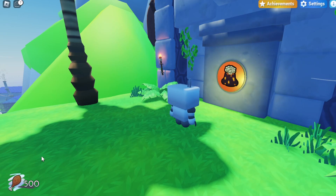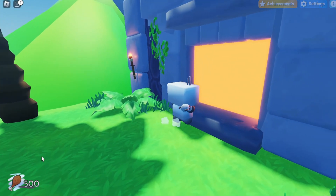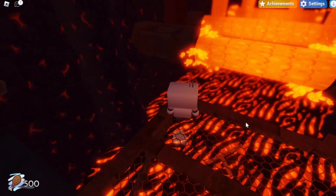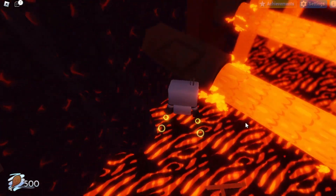But once you do have 500 pieces, you should be able to enter the volcano area, and then once you enter the portal it should teleport you there. Now once you're inside the volcano, you want to keep going normally in this area as you would, so from this first platform you want to jump over to this pipe.